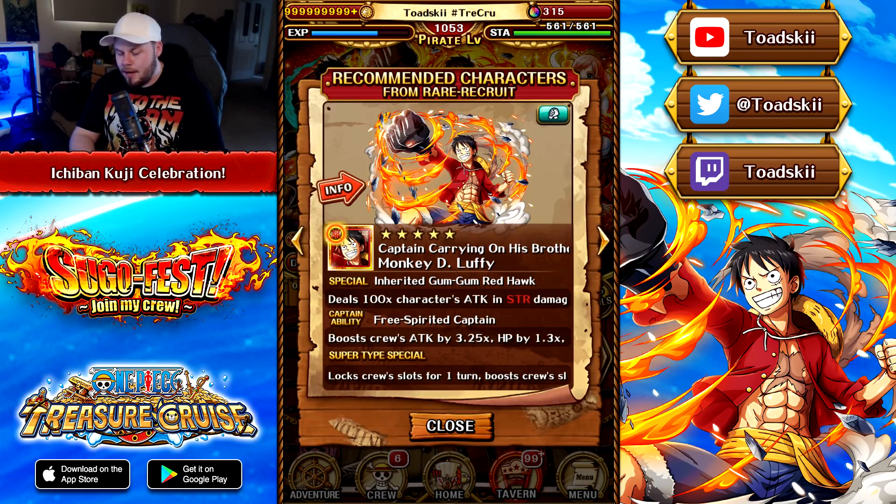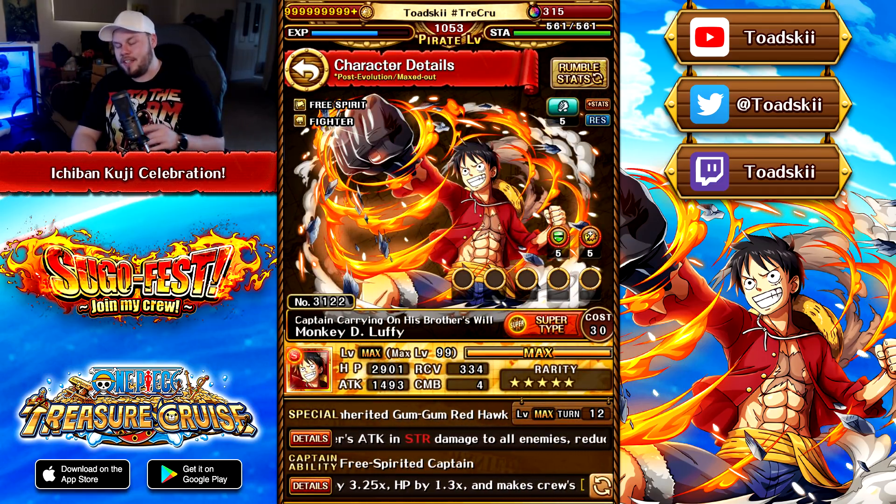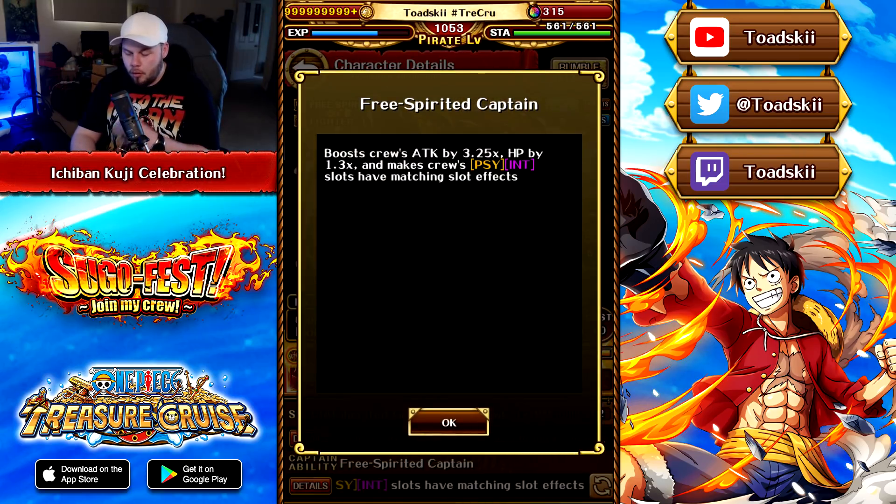The brand new Luffy is a 5-star unit — not a Legend, just a regular 5-star character — but he does have super typing. He is a Strength Free Spirit Fighter with a captain effect boosting all characters' attack by 3.25, with a 1.3 health boost, and DEX/INT slots are going to be counted as beneficial.